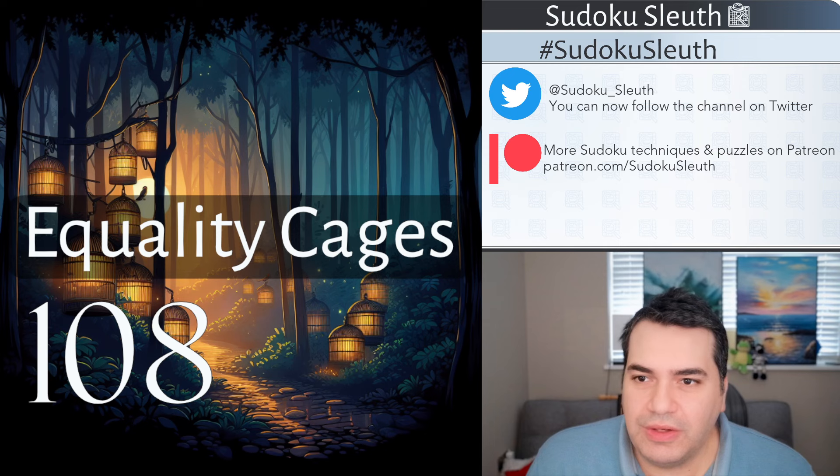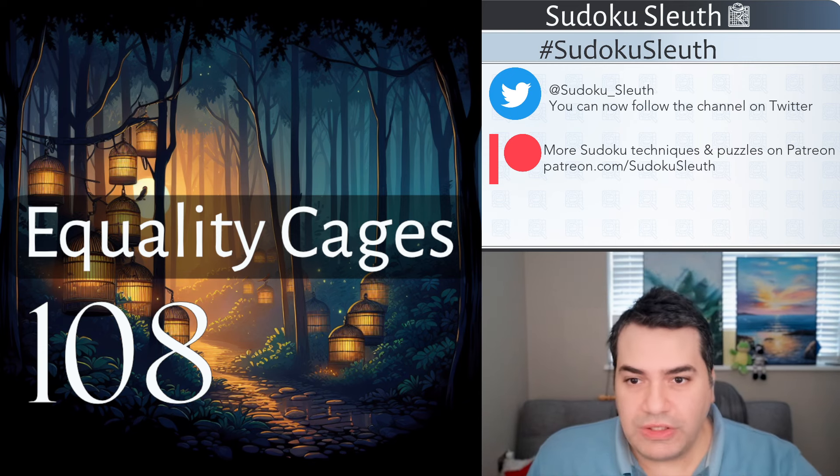I did promise — or maybe promise is the wrong word — but I did state in the past that we will go through the entire series. I hate leaving something unfinished, and Equality Cages is one of those phenomenal series. Equality Dots is another, Dutch Flatmates is another — we've got to steadily work our way through them, and 108 is next on the list.